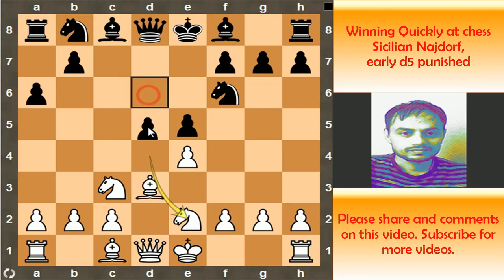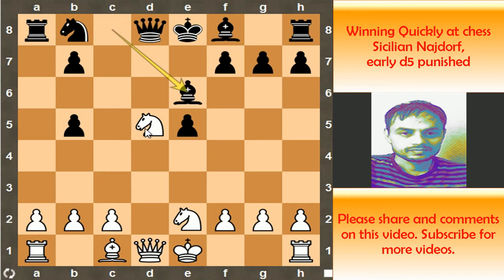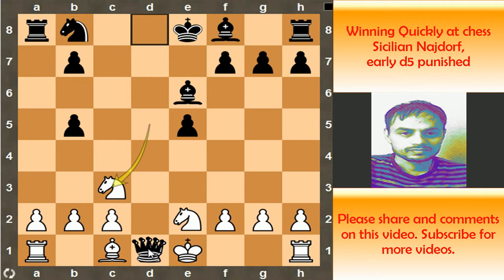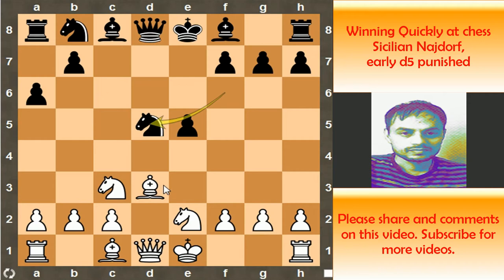In the game, Black played pawn to d5, and after e captures d5, Knight captures d5. He saw that even Bishop b5 won't work because after pawn captures on b5, Knight captures on d5, and Bishop to e6 — White has to retreat his Knight to c3, then Queen captures d1, Knight captures d1, Knight to c6, and of course Black is left with a ruined pawn structure. Black's pawn structure is not good, but Black's two Bishops can compensate. So after e captures d5, Knight captures d5 — but here White is already winning.